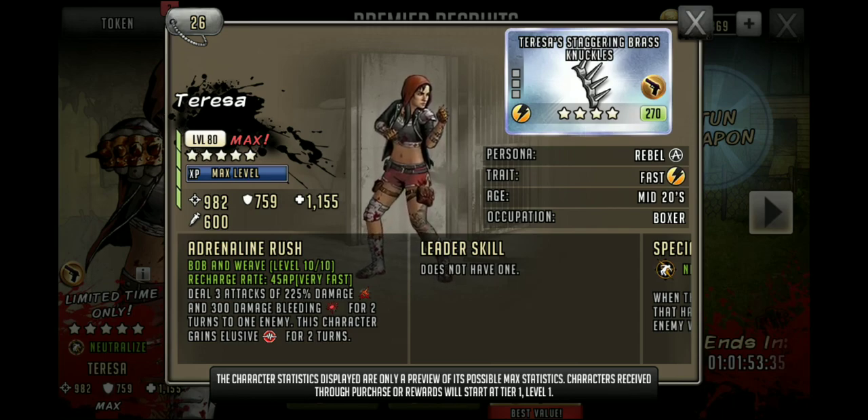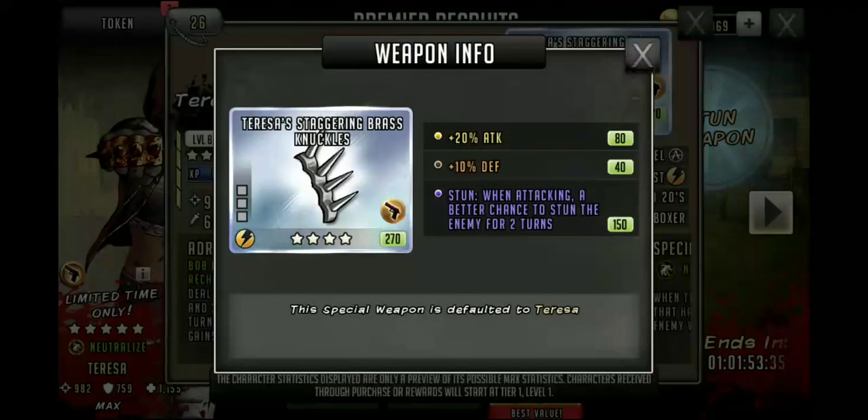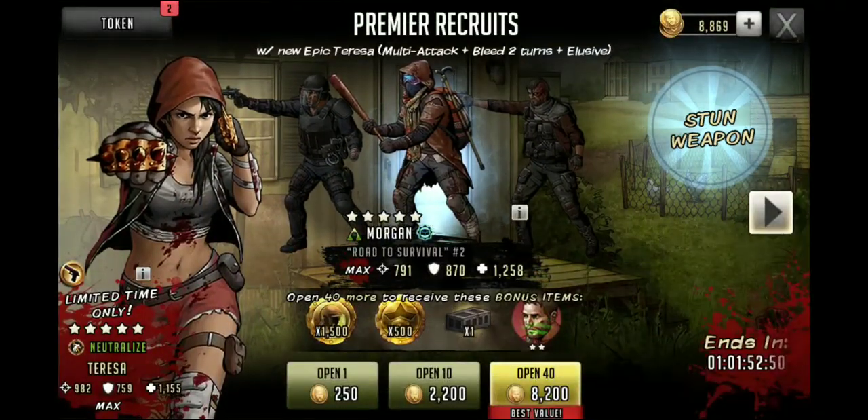The adrenaline rush is 45 AP, so it's going to pop off really quick for you. She's going to deal 3 attacks of 225% damage and 300 damage bleeding for 2 turns to 1 enemy. This character is going to gain elusive for 2 turns, and she is a yellow neutralize. On top of that, she's got the stun already on her knuckles — so that's awesome. It all adds up to being a pretty sweet character.